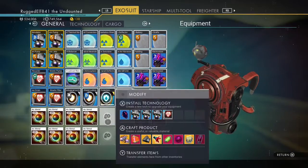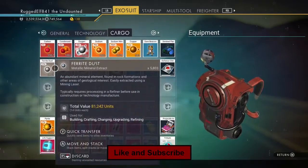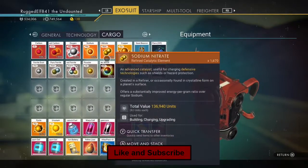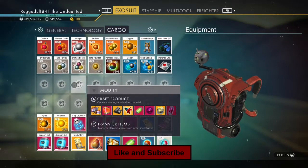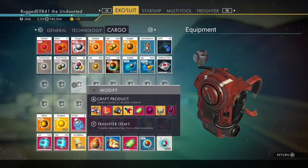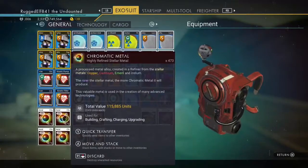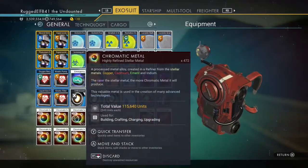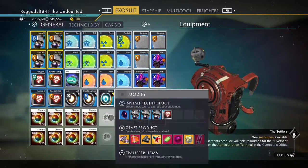I figured you'd pick chromatic metal. When you do this glitch, it's actually probably better if you use more of a common material. I hate when I go up to the Anomaly and people give me like one carbon or something like that — I hate being cheap. So I'm going to give away a pretty decent amount, so everybody don't mind me taking stuff from me.